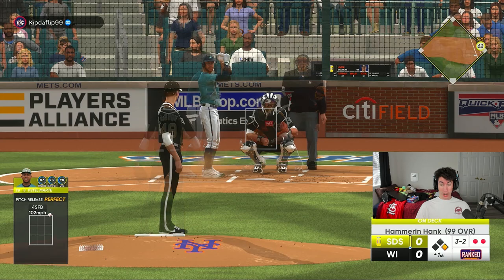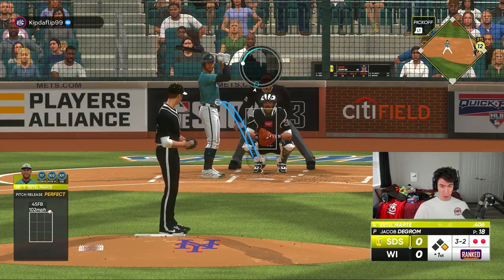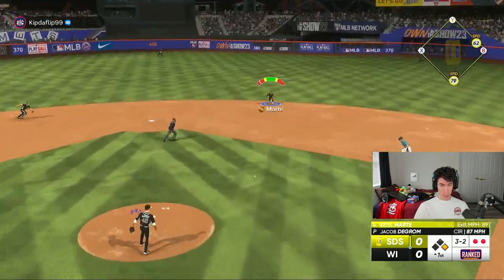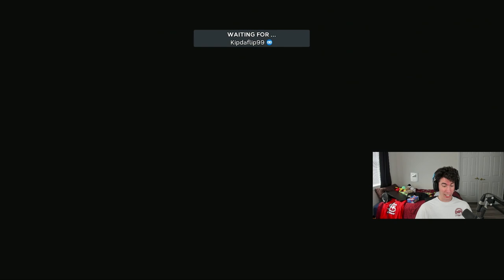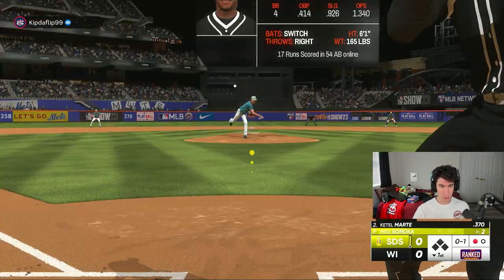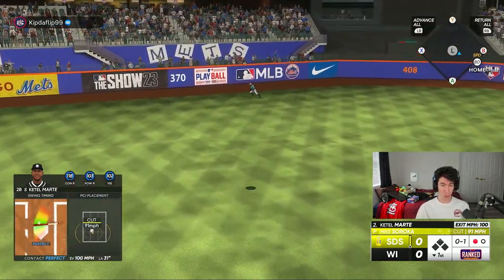I thought we had a strikeout. Okay, it's another 3-2 count — this is Ketel Marte, with Hank Aaron on deck. I hope we don't give up a base hit. There we go — Ketel Marte. Definitely did not get a lot of perfect releases that first inning. Got to be more focused in the second inning, but it's a scoreless first inning for 99 deGrom.